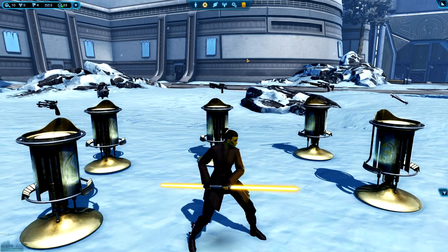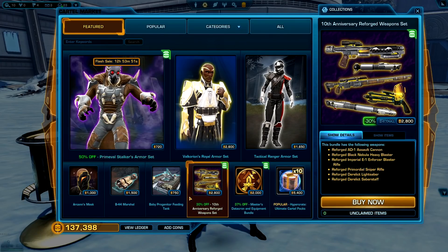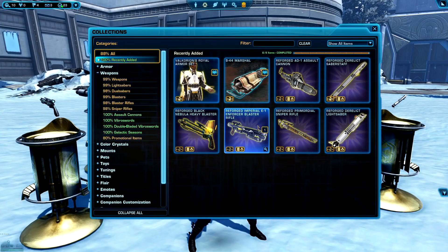Hello everyone, today we're going to be taking a look at the 10th Anniversary Reforged Weapon Set currently available on the cartel market in Star Wars The Old Republic. This is a quite expensive bundle — it costs 2,800 cartel coins and it comes with 6 different weapons. On top of that cost, if you wanted to unlock them across your entire account versus just the character you initially equipped them to, you can do so in collections, but each one costs an additional 400 cartel coins.